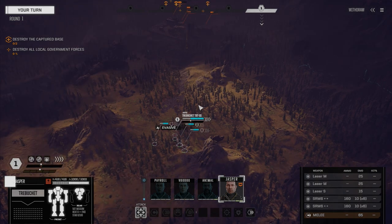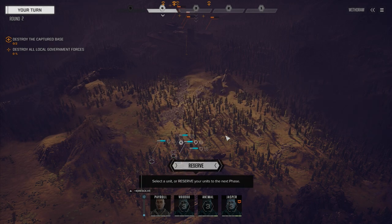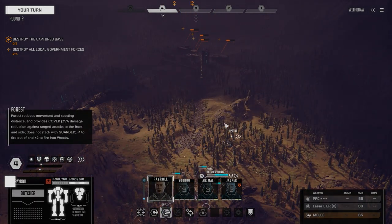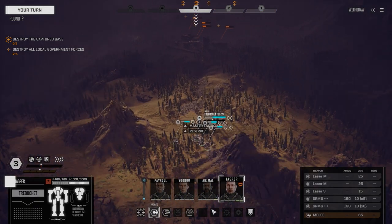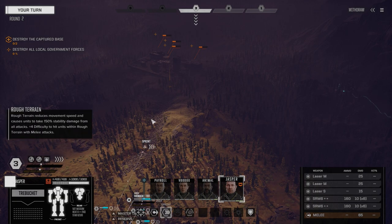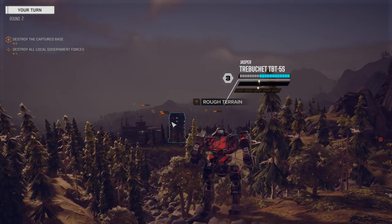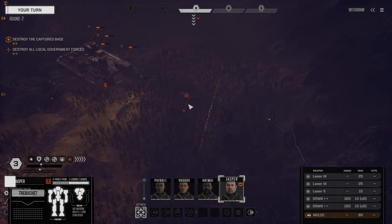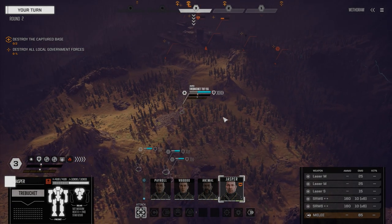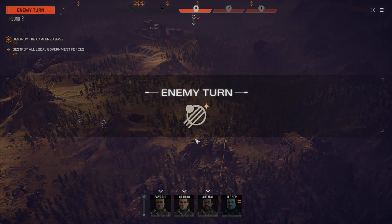Now Jasper's really our scout, but in a Trebuchet it's not really a scout. He's got all our short range weapons so we don't really see any mechs here yet. My guess is maybe the base is undefended. We're going to move Jasper up because he is the fastest guy. So we have sensor contacts, but we do have vehicles here, just well hidden - three vehicles, possibly a fourth one over here somewhere.